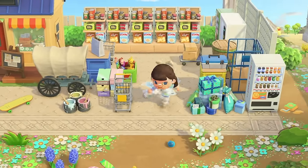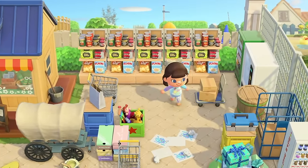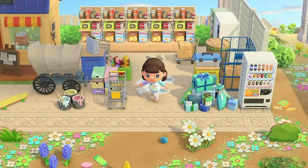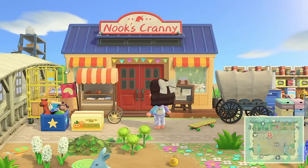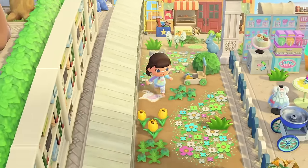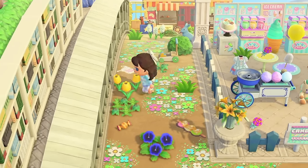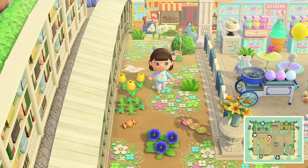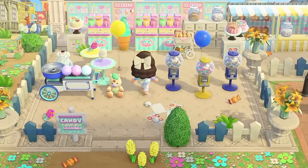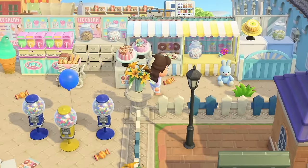We got a supermarket — wait, this is Nook's Cranny! I don't know what to do, I'm just gonna run in circles. So this is next to Nook's Cranny. I love this island so much. I also love the flower code you've used on the road — it's not too much, it's bright enough and I love it. Candy sweets — we got a candy shop! What's more perfect than this on a Kidcore island?